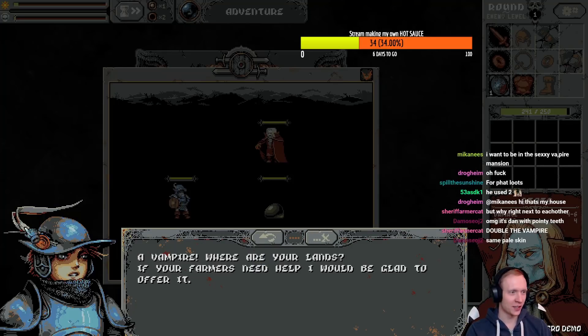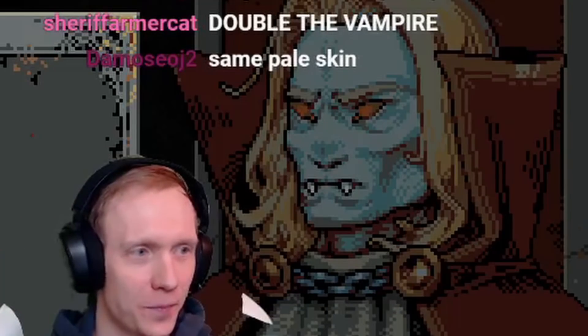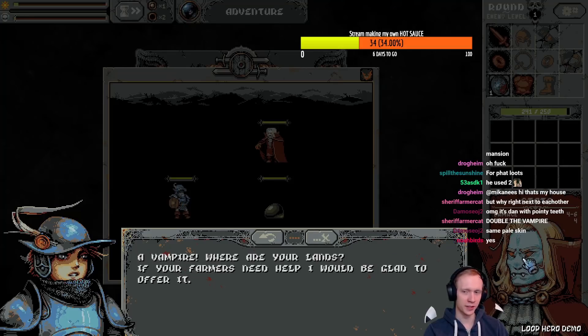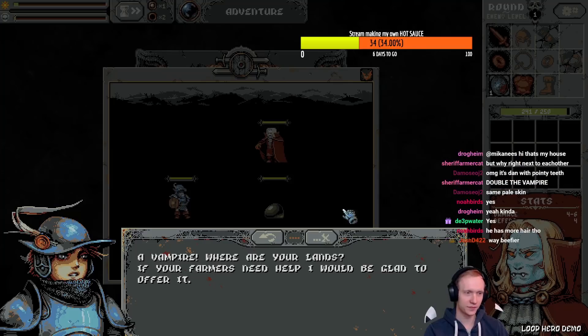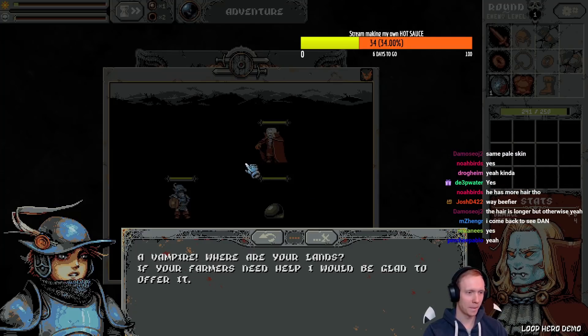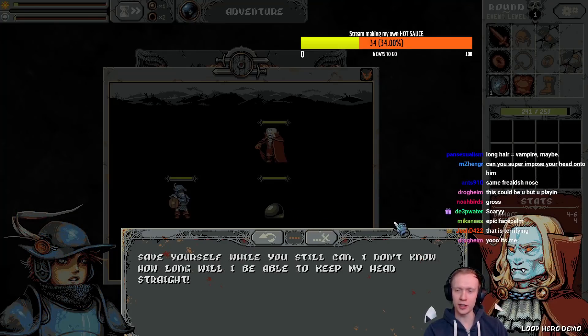Do you think this guy kind of looks like me? I think that could have been me — his eyebrows are even a little, you know, not there. Maybe in another life. The vampire is really mad at me. I invented your mansion, vampire — I built it with my bare hands!